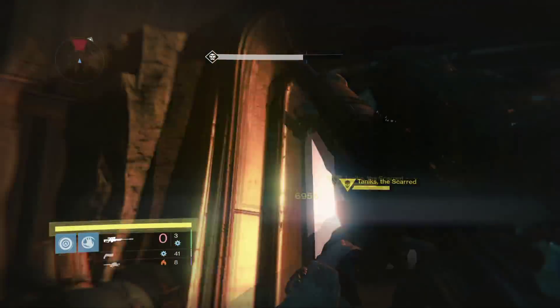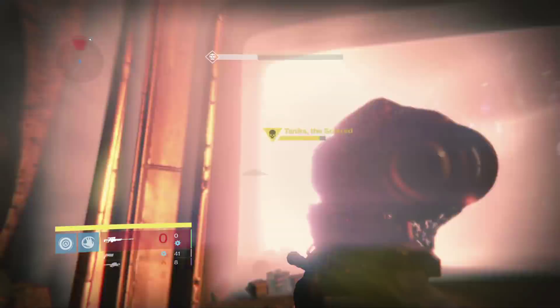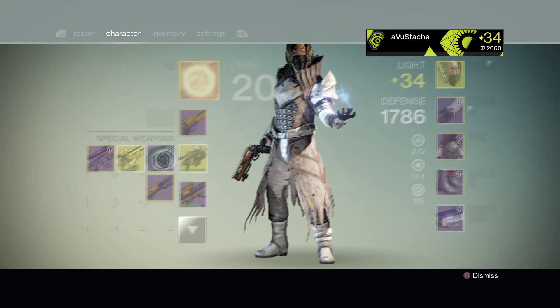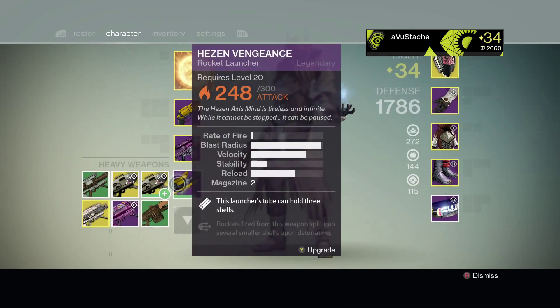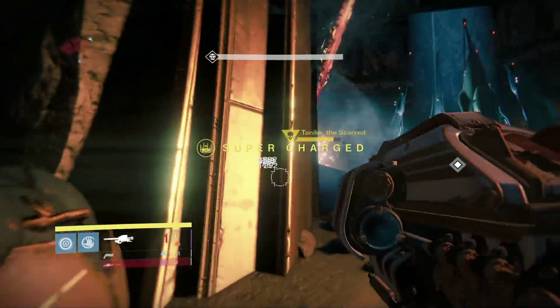If you guys happen to have an arc burn weapon, make sure to whip that out — like the Patience and Time or Fatebringer. They will definitely help on this nightfall. As you guys can see here on screen, this is not the beginning of this mission. What you guys want to do is just go through all the enemies in the beginning and you'll get to the Dust Palace, where the actual mission starts.